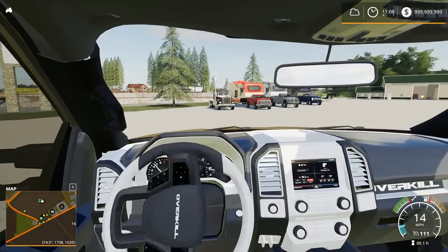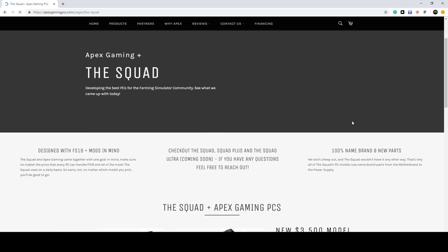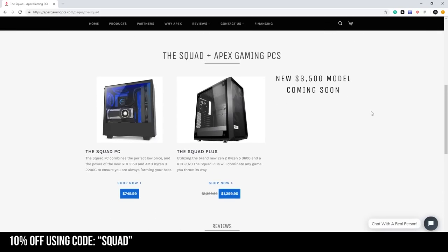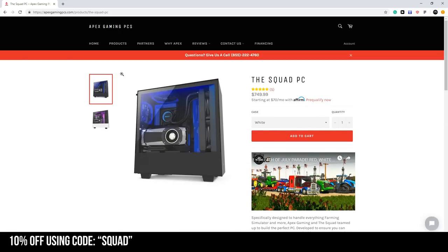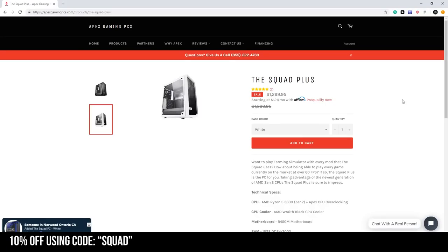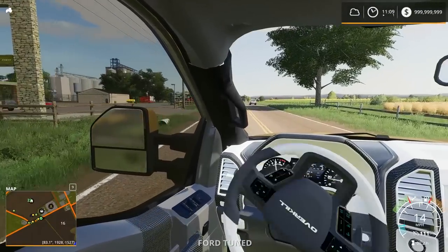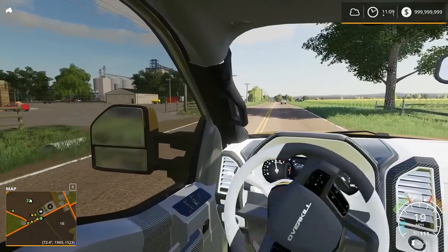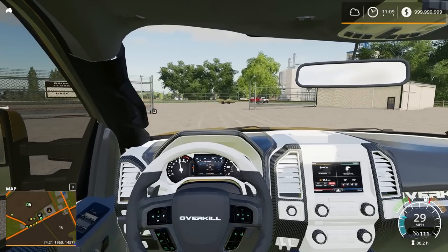By the way, if you guys are looking for any type of gaming PC, check out Apex Gaming PCs. I have a 10% off discount code down below in the description. The beginner Squad PC is $750, so 10% off takes you down to $675 - the cheapest PCs compared to competitors. The Squad Plus right now is cheaper than building your own by two dollars, which is insane. Free shipping in the US too.